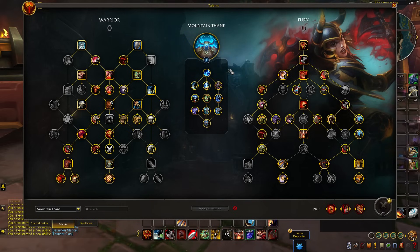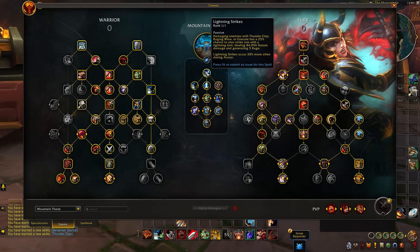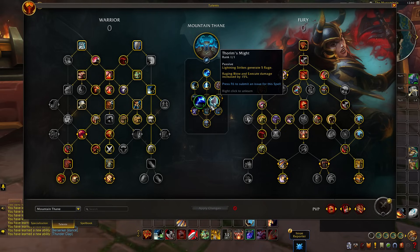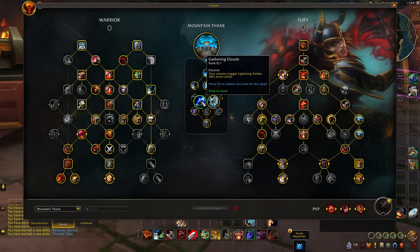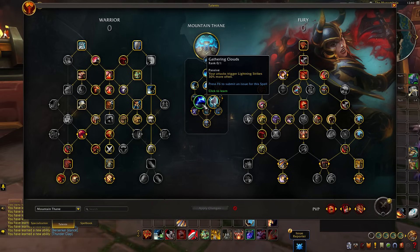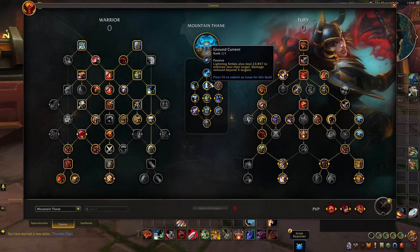The main mechanic of Lightning Strikes allows your damage and abilities to have a chance to summon a lightning strike that hits the target for additional nature damage, generating Rage, and strikes occur more often inside Avatar. Those are getting amplified by 30%. Talents that play around Lightning Strikes include Thorn's Might, which allows Lightning Strikes to generate more Rage, and Gathering Clouds, which allows auto-attacks to trigger Lightning Strikes 30% more often. Ground Current, when Lightning Strikes deals additional damage to nearby targets, is also amplified by 25% — a nice overall buff to Mountain Thane.